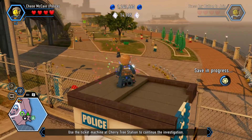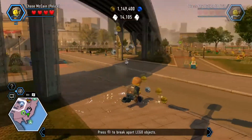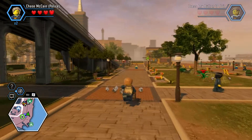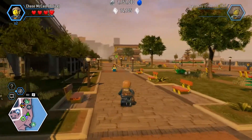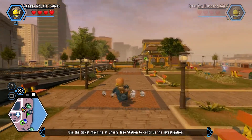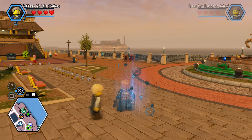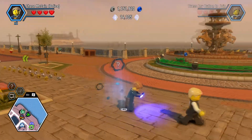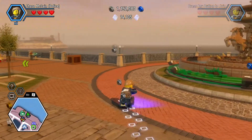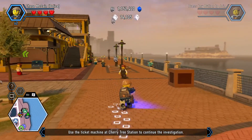That gets us a red brick, which I didn't see the first time — apparently it was there a long time. Now the train runs, so we have to go to the train station. I made a comment in one of the previous videos wondering if the train could kill you — we'll probably check that out now. Also, I mentioned the stud times two is turned on because we unlocked that in a previous video.